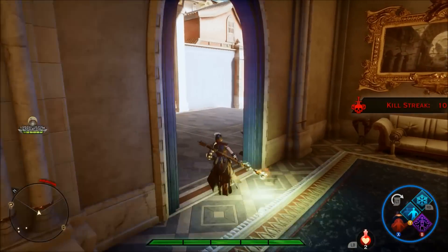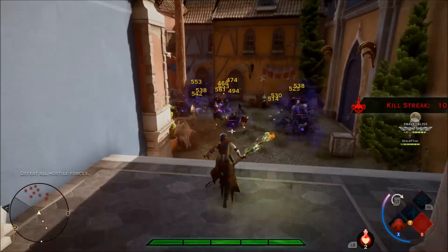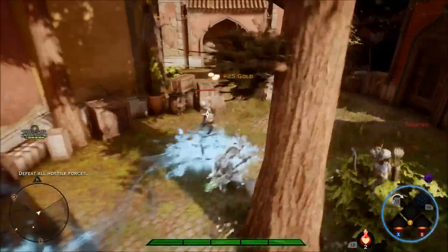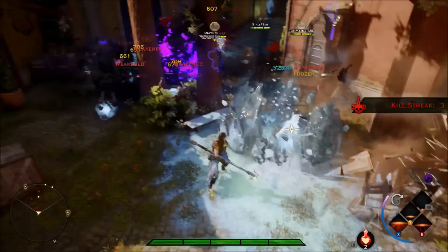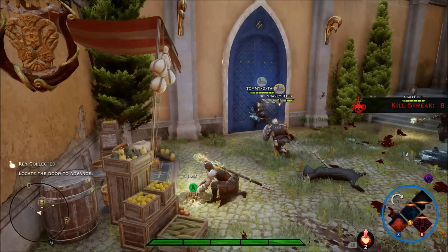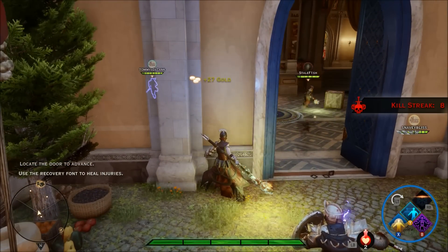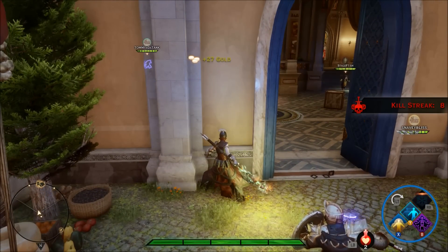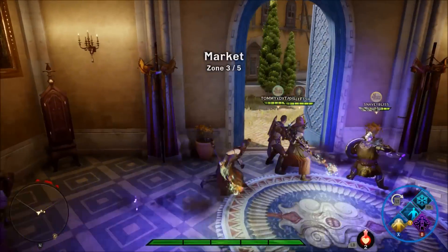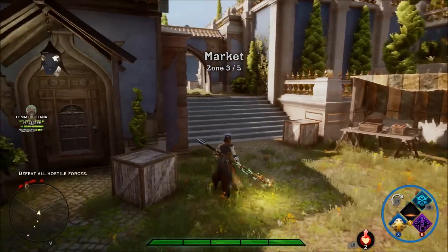Part of the challenge of using fade step is going to be knowing when to use it defensively versus offensively, and this is going to take a lot of practice. Here you see me use it offensively because I know I can survive — I fade cloak the first guy, then fade step, and start a chain reaction. This next clip is going to show how to target the biggest threat with fade cloak — I open up with walking bomb, notice an archer to the side, and fade cloak to him first because melee guys are not the biggest threat, it's always those ranged guys.